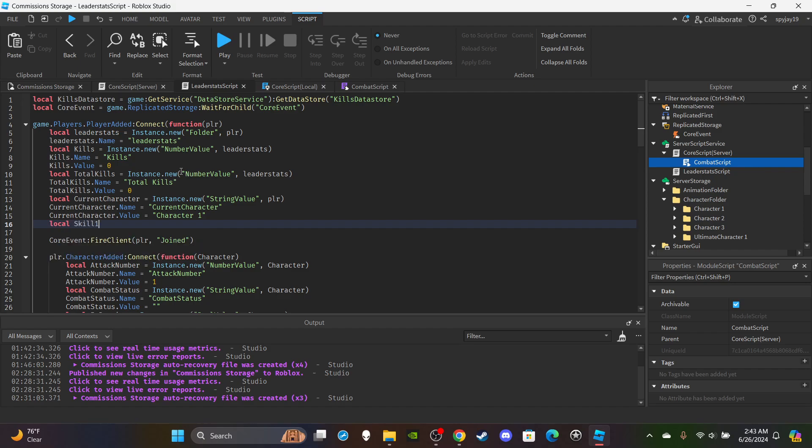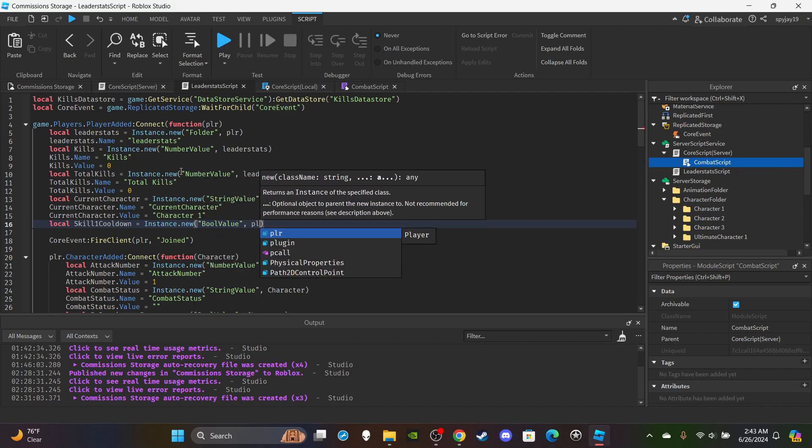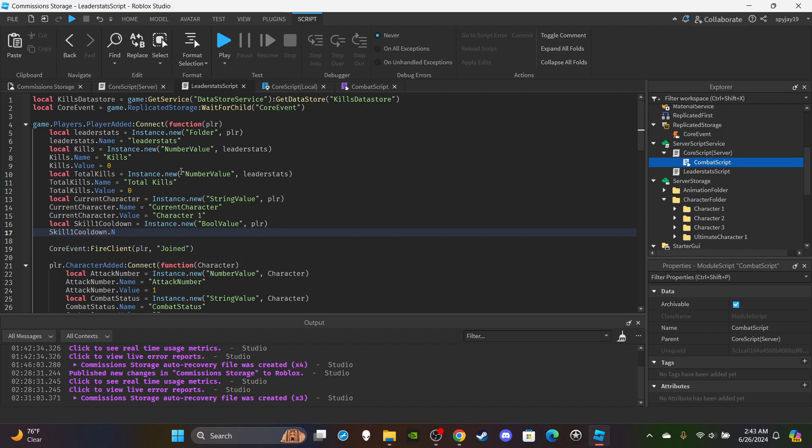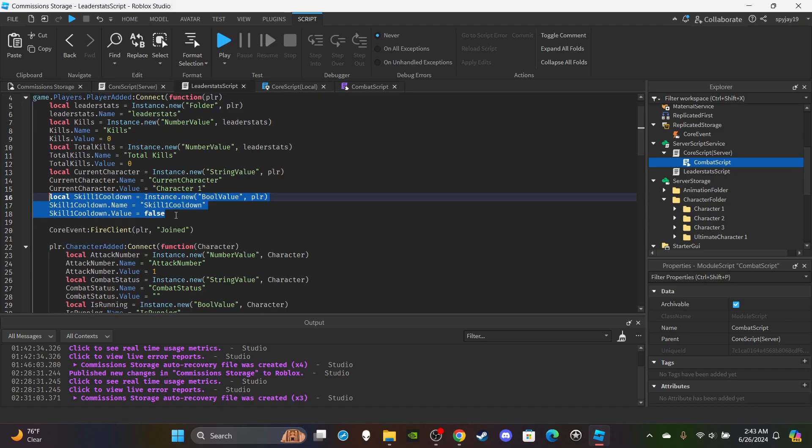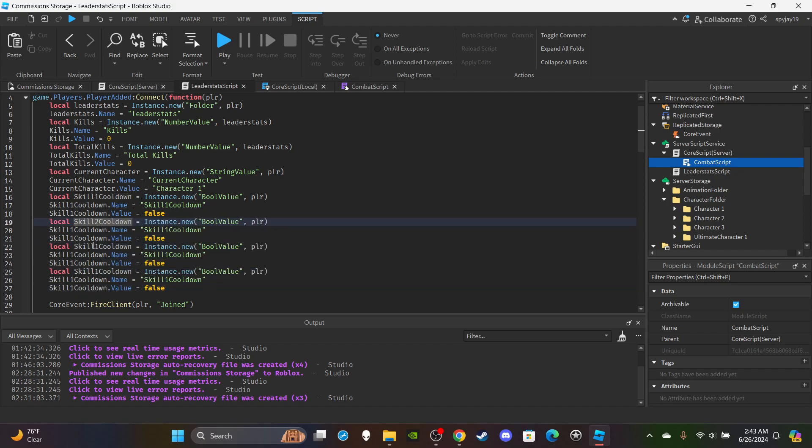In the leader stats script, create: local skill1Cooldown = Instance.new('BoolValue'), parent it to the player, set skill1Cooldown.Name to 'skill1Cooldown', and skill1Cooldown.Value to false. Copy and paste this for skills two, three, and four — changing the number each time. Do this for all your skills; most games just have four.